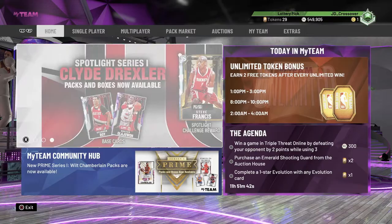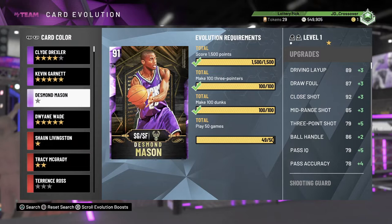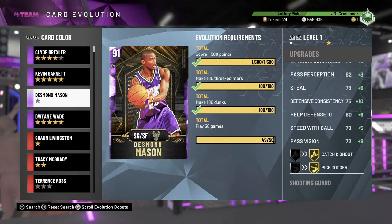What's going on guys? It is JD here back with another episode of the No Money Spent Road to Glory, and today we've got a very exciting video. We are going to be adding another diamond to the squad and it's going to be the Amethyst Desmond Mason getting evolved up to that diamond level.